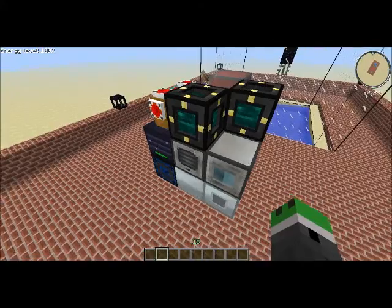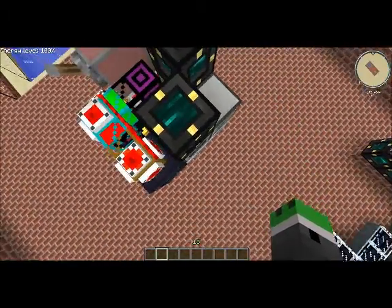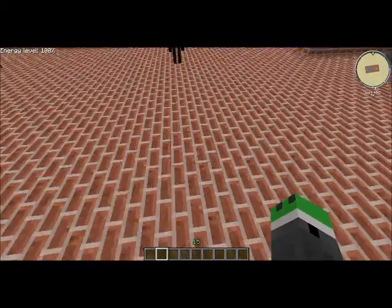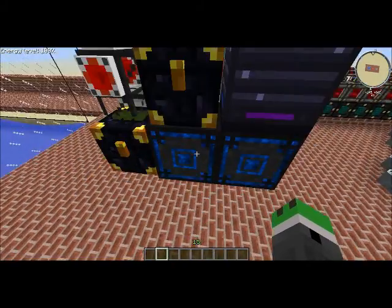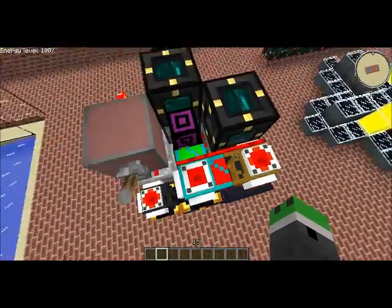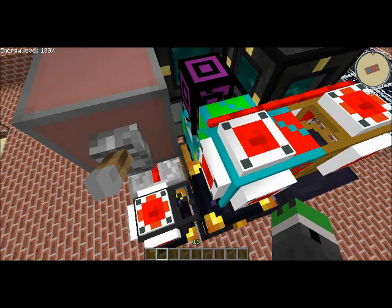Here's a pulverizer, which is pulverizing that cobblestone. The pulverized cobblestone — which turns into sand — comes over here and hits this junction. Sand goes down into this chest. And as you can see, there's a stack there because we are full of TNT. It's self-regulating — there's no places it can get jammed. If that chest gets full down there, the sand will come up here into this void pipe, so there's no items spilling out all over the ground, which is very handy.